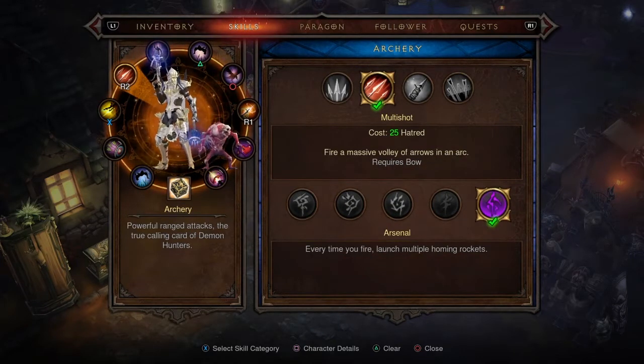You want Multi-shot with the Arsenal rune. This fires a massive volley of arrows in an arc, and every time you fire it launches multiple homing rockets. This is going to be your primary attack — mainly what you're going to be using to deal the most damage across a wider area and hit as many adds as possible.